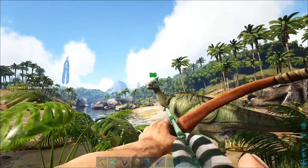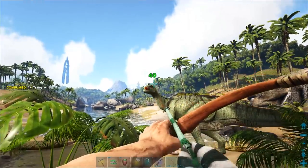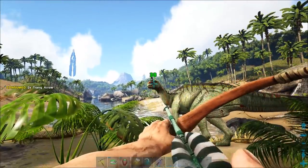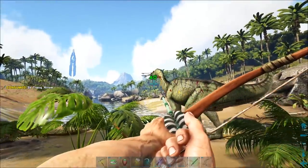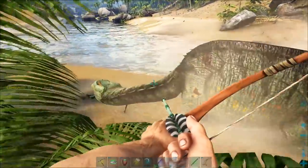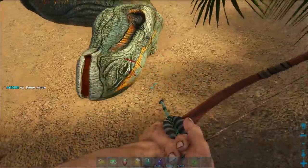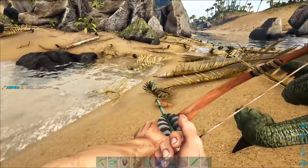We've got two bows: one with Trank Arrows and one with regular arrows, and we're going to go for headshots. And he's out. Let's retrieve those arrows by walking over his face. There's still one in there — alright, cool.